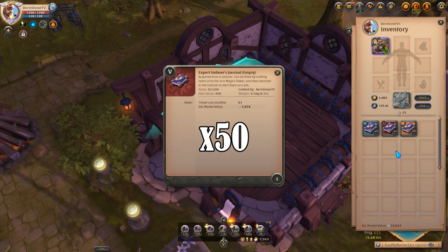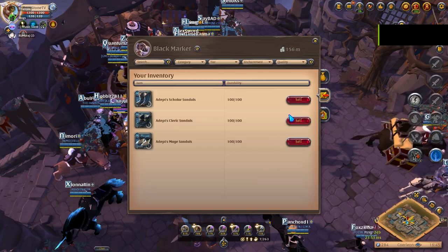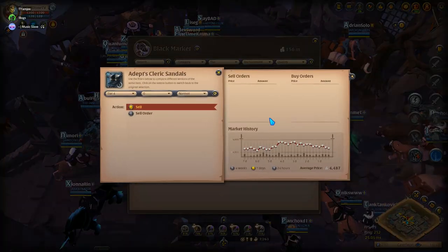It was so significant that buying journals from laborers and selling them to the marketplace was a money-making activity in itself. I was able to buy tier 4 journals for 2,000, tier 5 journals for 4,000, and tier 6 journals for 8,000 silver. You need 25 tier 4 journals per stack of tier 4 cloth, 50 for tier 5, and 75 for tier 6. Before crafting I went to the black market to check what the best item is per tier — it turned out to be mage sandals for all tiers.